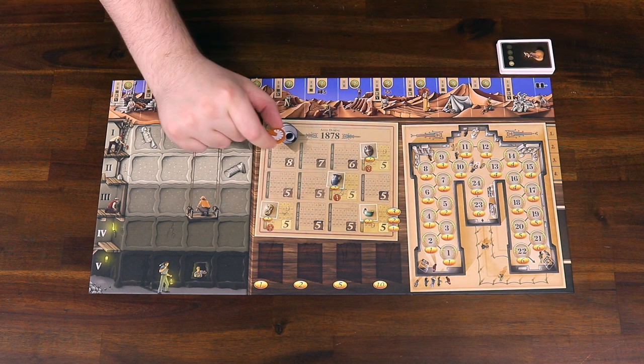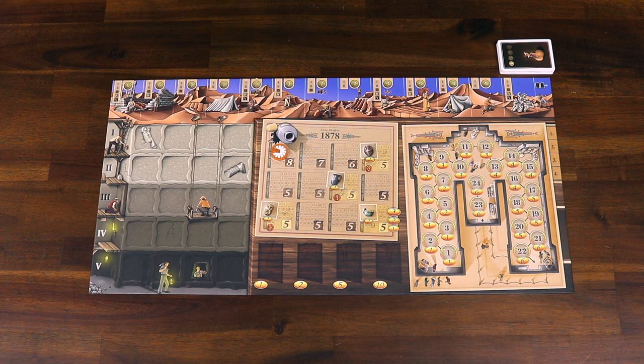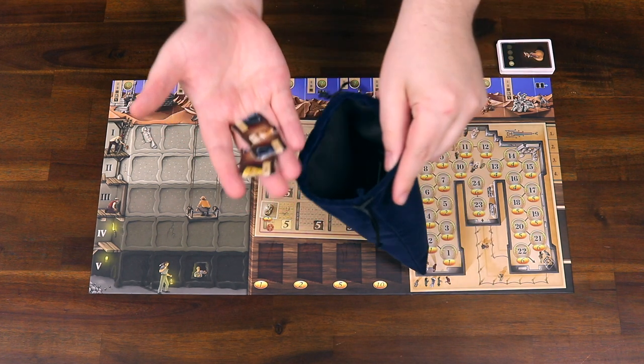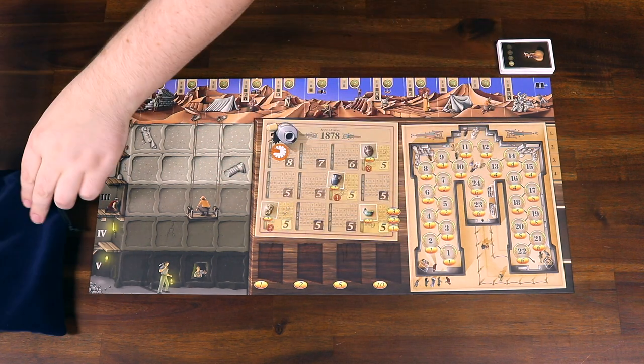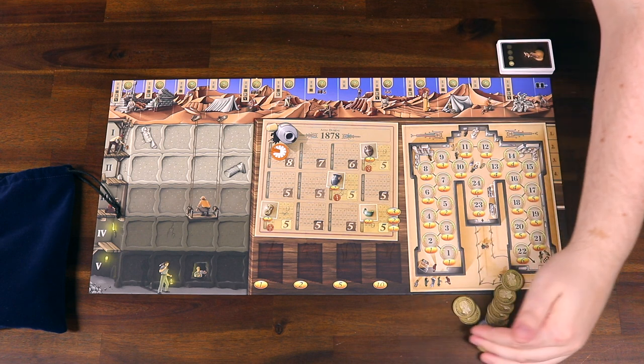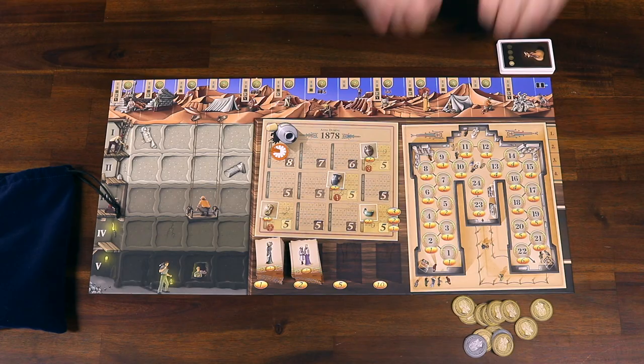Place the round marker on January on the calendar. Then collect all 66 artifact tiles and place them into the bag, giving them a good mix. Make a stock of coins next to the board, and then stack the admission tickets on the corresponding spaces on the board.